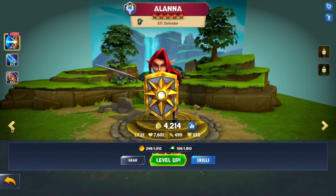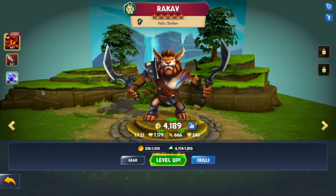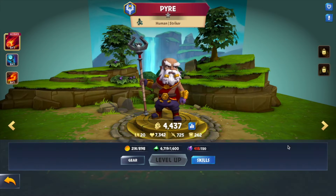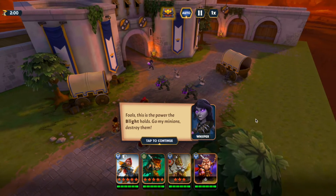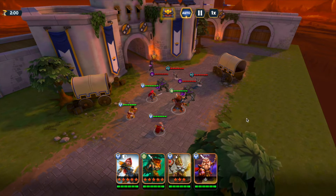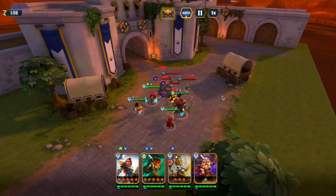Level 21 is important to upgrade the skill. He needs blight fragments. Into the fire, fools — this is the power the blight holds! Go, my minions, destroy them! Oh, it's Whisper — Tainted Whisper — and she's running away in the castle.